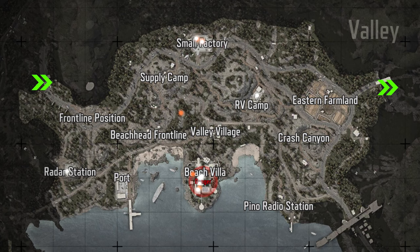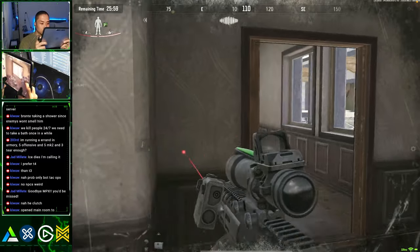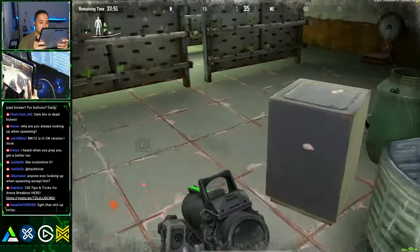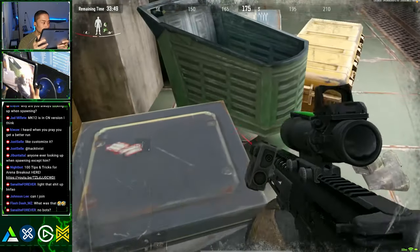Here are the spawn locations, the normal extraction zones, and the condition-based extraction zones. I'll give you routes based on two things: PvP, for players that want to fight other players as soon as they spawn, and loot mode, for players that just want to loot in the shadows.